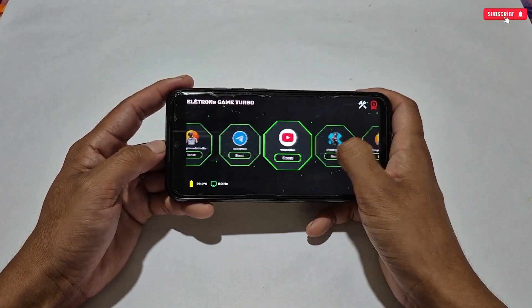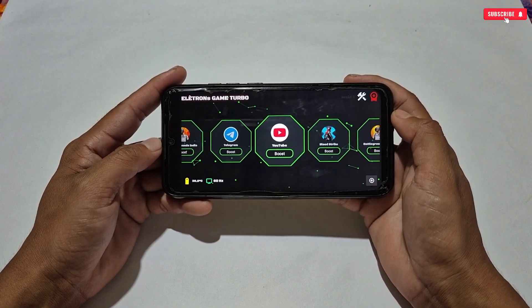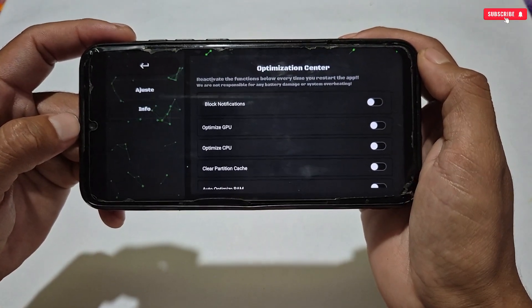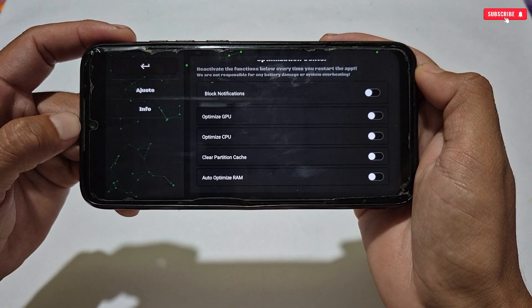Now let me show you the gaming tweaks that have been added for your games. To open those tweaks, simply tap this icon. As you can see, these are the tweaks you can use — only important tweaks, no unnecessary ones, such as optimize GPU and CPU, clear partition cache, and auto optimize RAM.